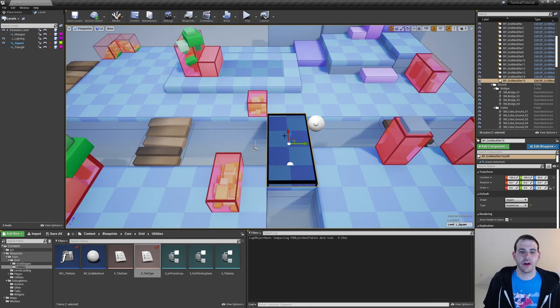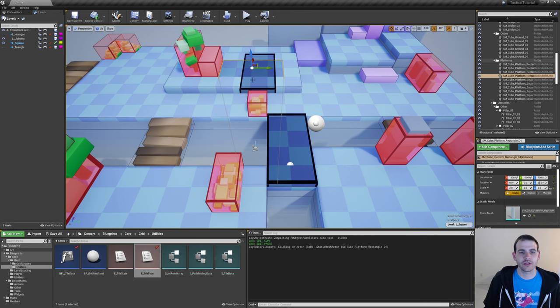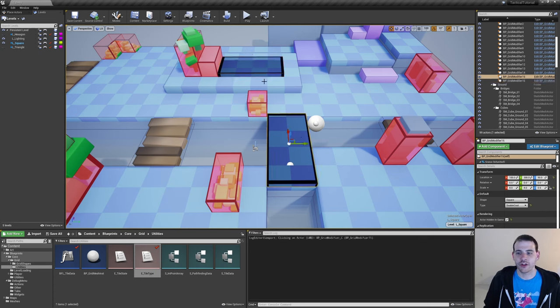Perfect, just like that. Now I'm going to duplicate this volume and make it above this zone, which I'm going to make triple cost. I'll change the volume to triple cost and adjust it so it fits with the ground under it. Now it's placed properly, but we have a little problem — the double cost and triple cost volumes have the same color, so let's fix that.